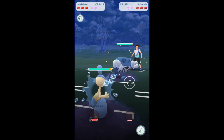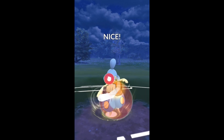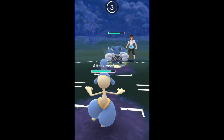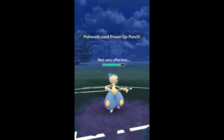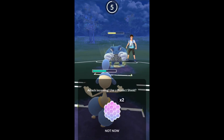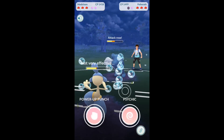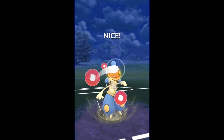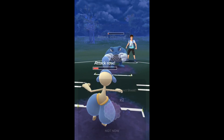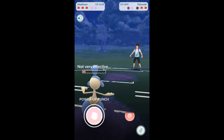I do have the lead advantage here with Polywrath versus Medicham, but it is a fairly close matchup depending on shields. Medicham does typically win this matchup. He shielded the first PUP — if he had been counting moves, he would know I only had enough for a PUP and not a Psychic yet. That's one important thing: make sure you're counting moves, and understand when to shield and when not to. You don't want to waste a shield on the first Power-Up Punch when you could save it for the third or fourth one. I decided not to shield that PUP and we take him down.